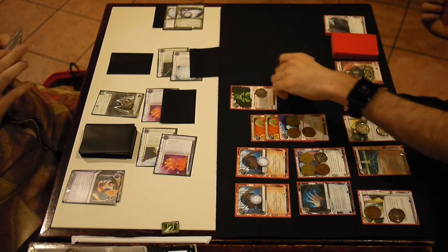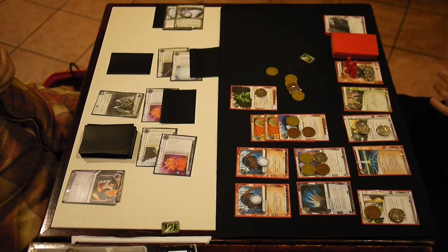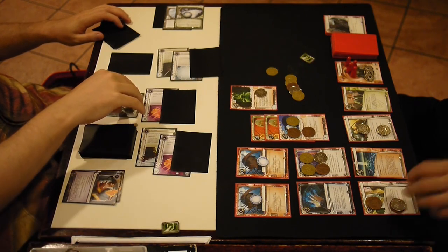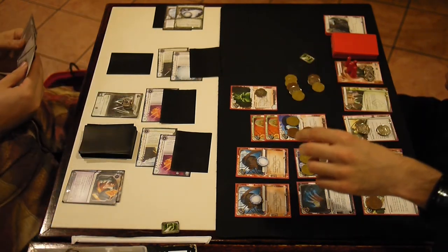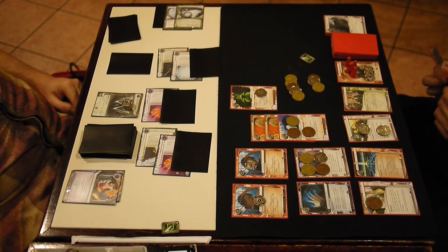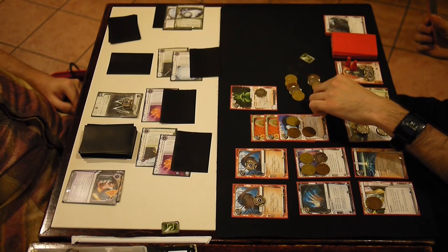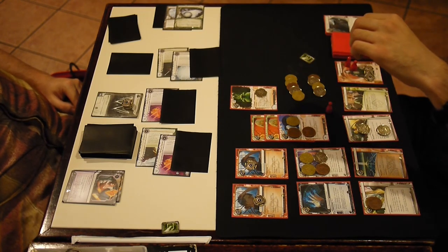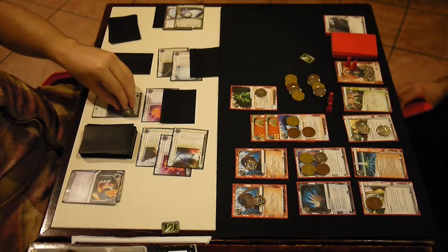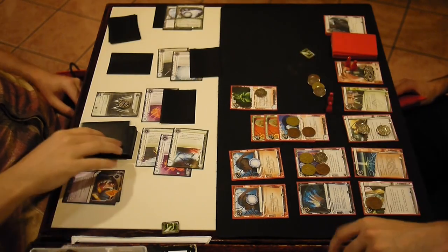However, that's really annoying to pay four credits just because it has two subroutines for a really weak ice. You've got to remember the amount of pressure the Corp is feeling right now. It's like sometimes when you're the Corp, the Runner doesn't have a Sentry Breaker and you're feeling pretty good behind your Sentries. Right now, Darwin is strength three, with two Personal Touches — strength five. And the Ice Carver reduces the strength of all ice by one, so effectively strength six. Any ice six or less I can walk through with money. And I've got bad publicity, Cyber Feeders, and an E3. And if I hit assets, I use my Wizard Credits and trash them.